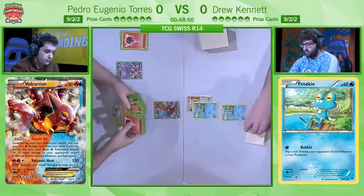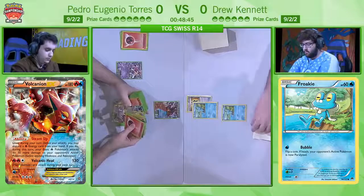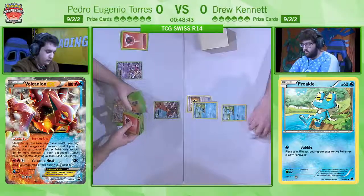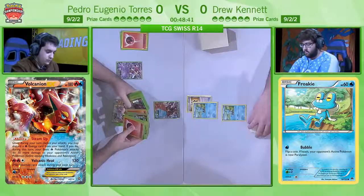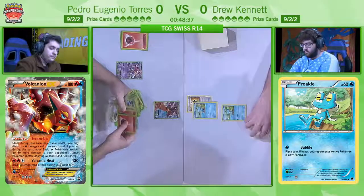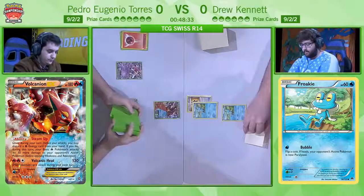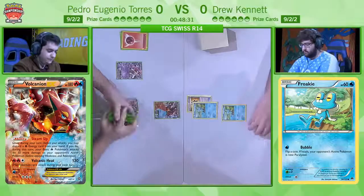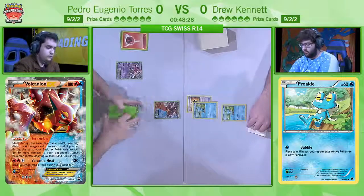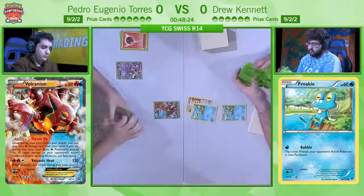Pedro is going to want a very big turn here. A couple of Steam-Ups and an attack from a non-EX Vulcanian can give him a first-turn knockout on Froakie, really put the pressure on, put Drew on a little bit of a clock. He's already gone and got a Hooper, used Hooper's ability, which allows him to search for any free EXs, and to the surprise of nobody, he's gone for two Vulcanian EXs and a Shaman to draw more cards. This is pretty much the standard free search you normally do off of a Hooper Scoundrel Ring when you're playing this Vulcanian deck.